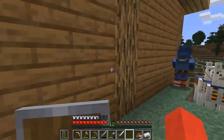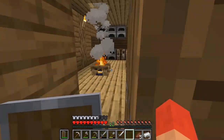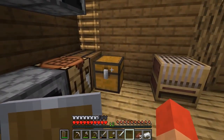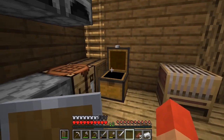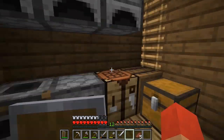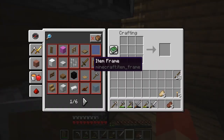So this is the new trading system — the wandering trader. We got beetroot seeds, orange dye, nothing I really need. Six emeralds for blue ice, what the heck is blue ice? We're not even gonna worry about that right now. Anyways, looking at the comments, you guys want me to make a blast furnace, so I'm gonna figure out how to do that. I think we just need more iron — we have three iron right now.